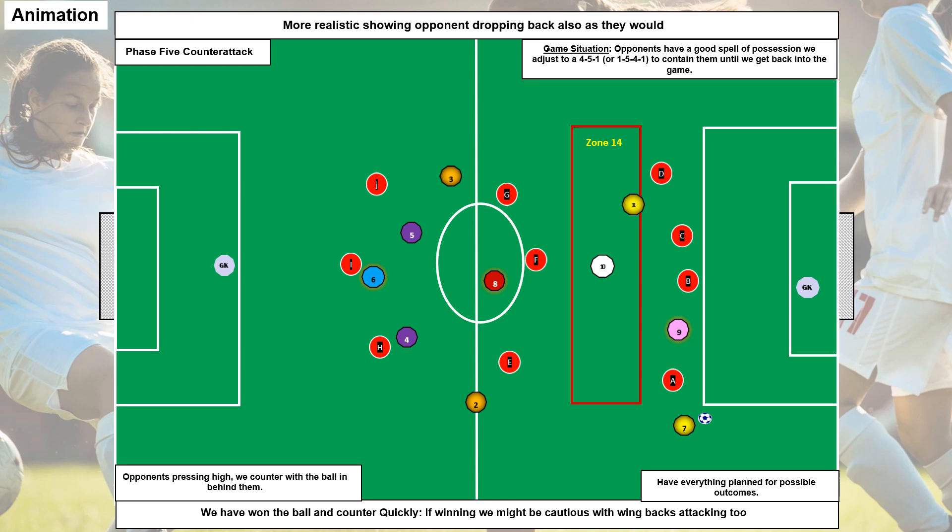Phase five — counter-attacking situation. We dropped off, won possession, and now we counter-attack quickly. We're trying to get seven, nine, ten, and eleven pushing on and attacking, but we're keeping our defensive stability at the back because we're winning the game and we don't want to give anything up.